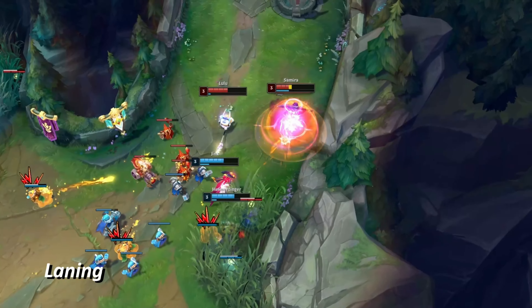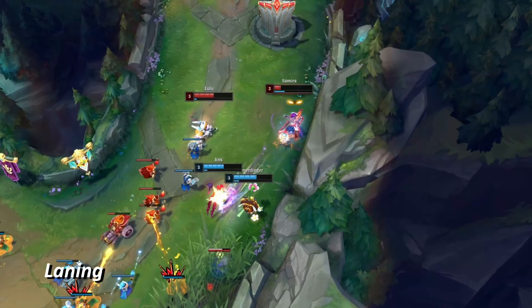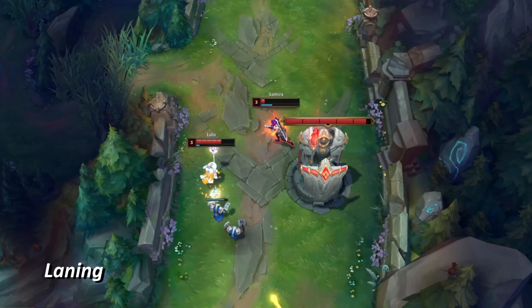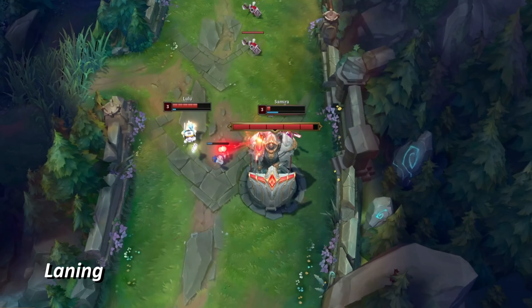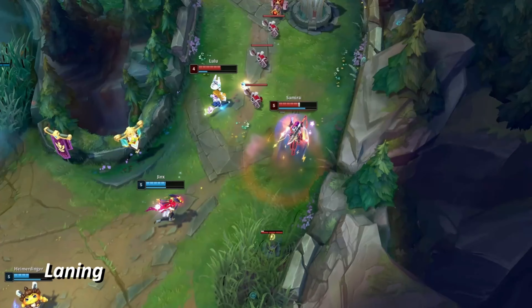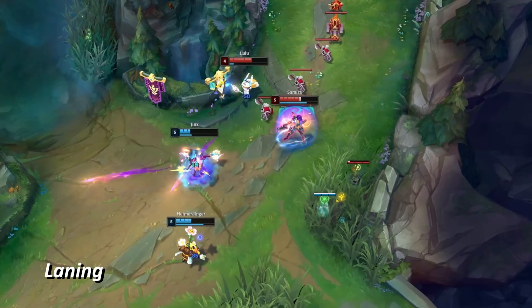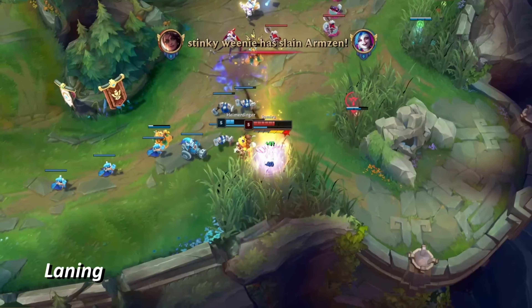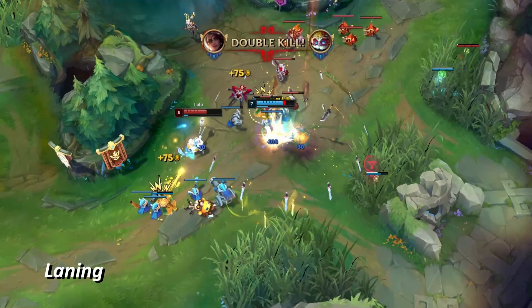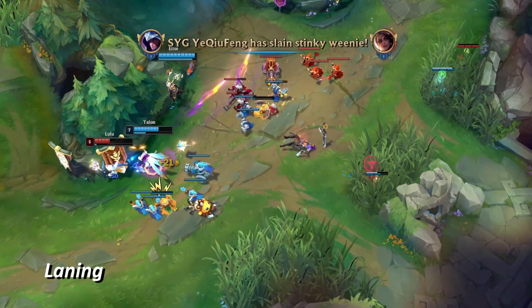If you have an engage support, you're generally going to play off of them and engage on whoever they hit. If you have an enchanter support, that's a little bit unlucky since Samira doesn't pair well with them, and the onus will probably be on you to get something started instead. It won't always be easy for Samira to thrive in lane either, depending on who she's up against. Since her ultimate can be cancelled by CC quite often, champions that can disrupt her in lane or keep up with her damage make it very hard for her to succeed.